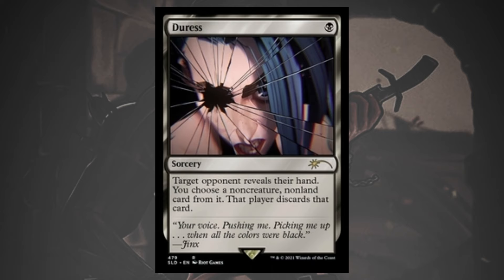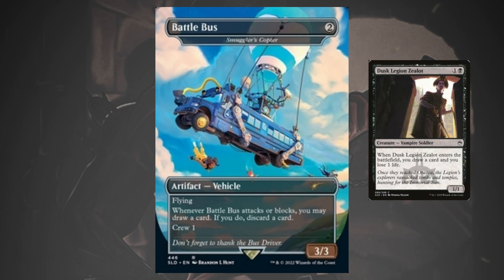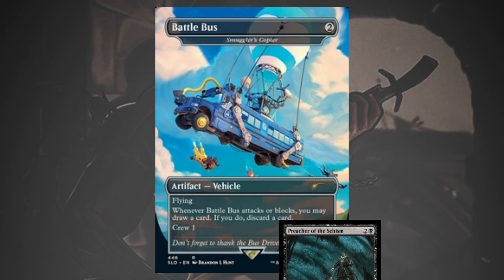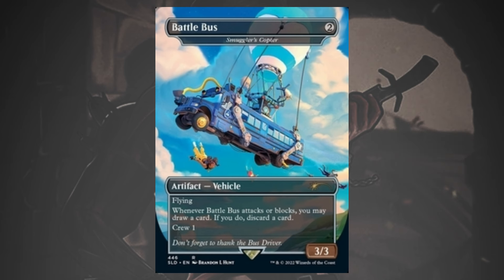A few lists cut down on some creatures to run Smuggler's Copter, although it seems to be on the downtrend in online lists. The copter is a powerful 2-mana looting engine that can be crewed by even a singleton Dusk Legion Zealot. However, it doesn't play too well with Preacher of the Schism as you miss Preacher's attack trigger and can't leave up a deathtouch blocker. The copter also gets hit by temporary lockdown-type hate cards, so that could be a reason to exclude it.